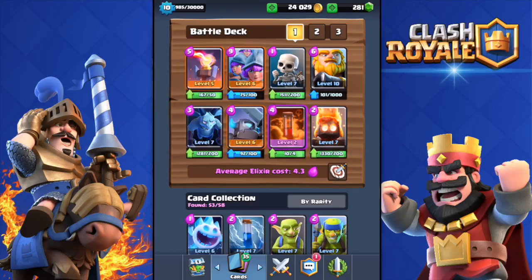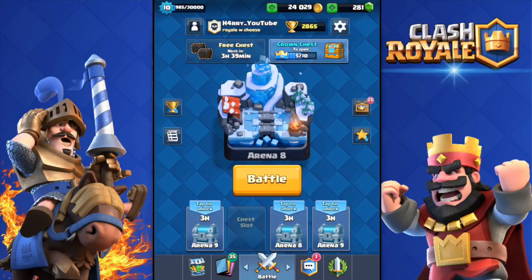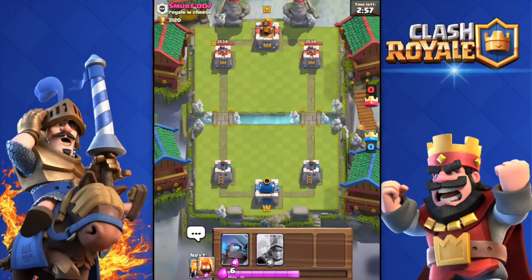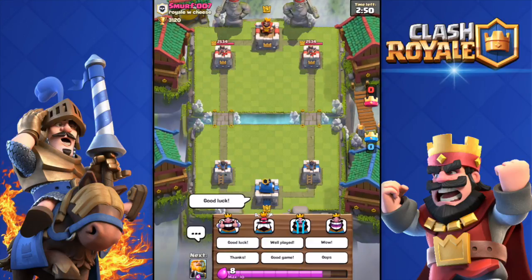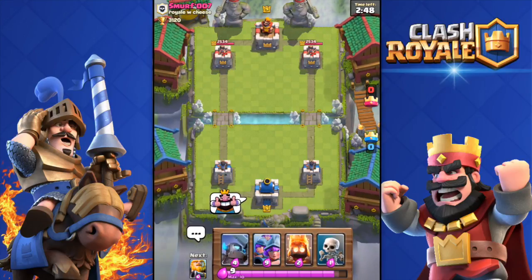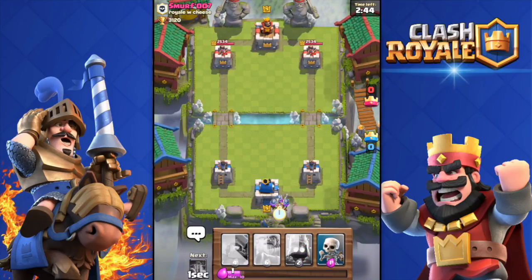Let's go do some friendly battles. Sorry, I'm not doing any multiplayer battles but I'm quite high in cups and I don't want to lose them. We're going against Smurf 007 — shout out to him for helping me with this video. I'm gonna drop the triple musketeers out of the start because I don't have anything else that great to do.